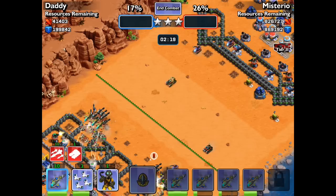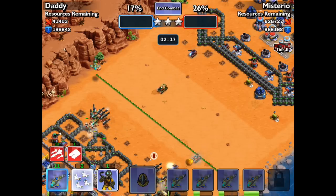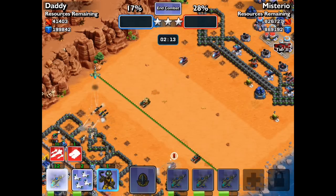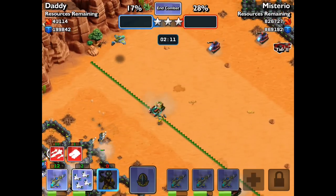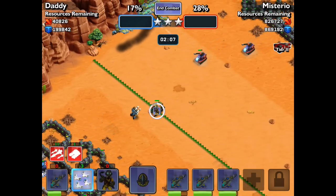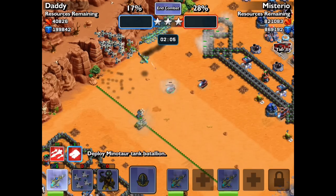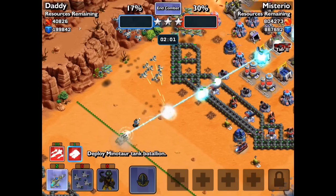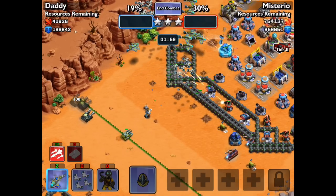That big Cyclops tank coming down — I'm going to take that out. Now is the time for the big attack. I'm going to hijack that so it acts as a decoy and then throw in my talons — my copters up the left. This is the main attack now. I'm going to deploy these new tanks in just a second.